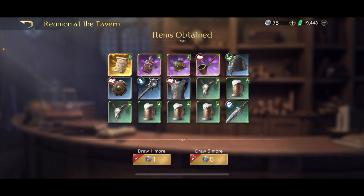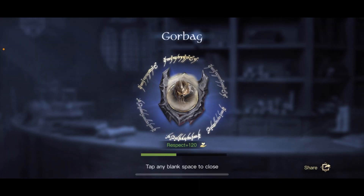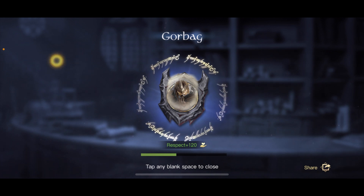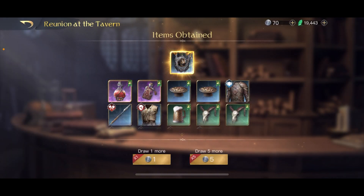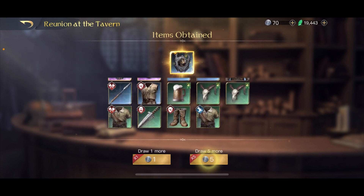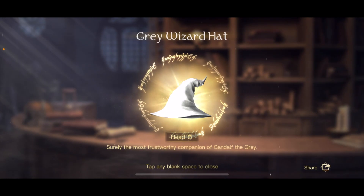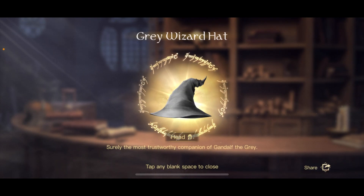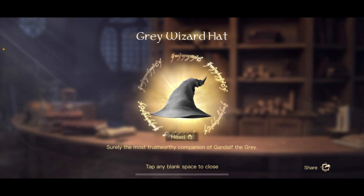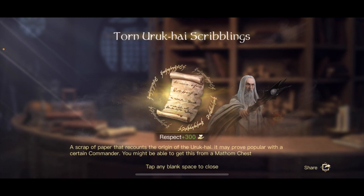That's absolutely fine. Another five — Gorburg, only 120 respect because he's waiting to ascend, plus extra two purple respect items. Not the best, but the Battle Axe is quite a good purple item. And now it's going to be the guaranteed Gray Wizard Hat.